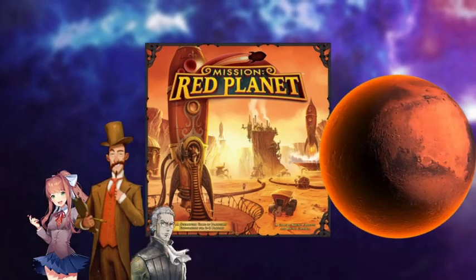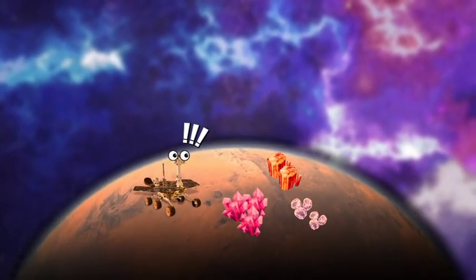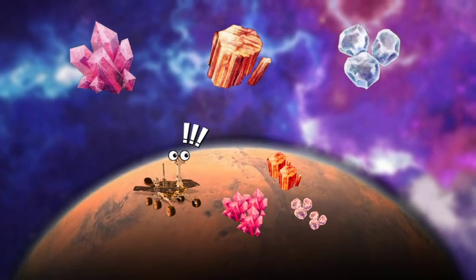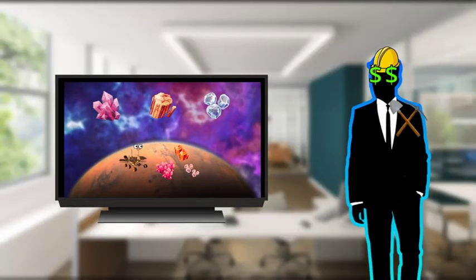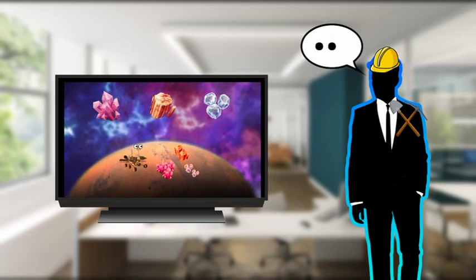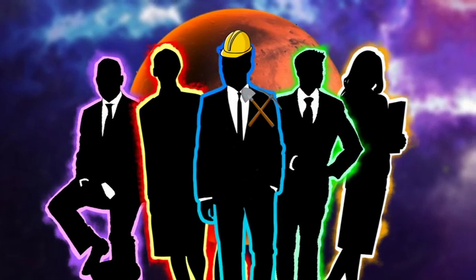Mission Red Planet takes place in the era where humans can travel to Mars. Very recently, rovers on Mars have found potential mining sites of new minerals that do not exist on Earth. You, as the head of a mining corporation, recognize this as a huge opportunity and try to claim these mining sites ASAP by hiring astronauts to go to Mars. But of course, you're not the only person with this idea.